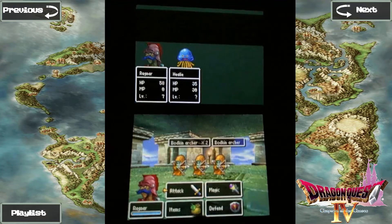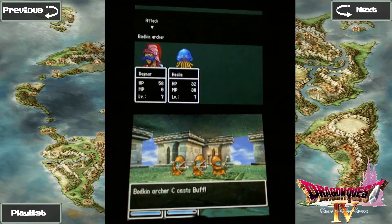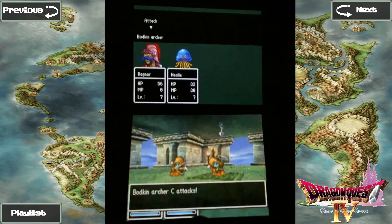We've got a new enemy here: the Bodkin Archer. They can do more damage than the things we've been fighting, and aside from the fact that they can cast Buff, they're not too threatening. But if you let them hang around long enough and buff up, it could become a really long fight.